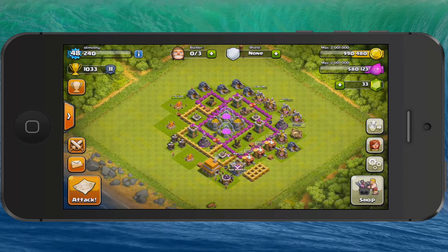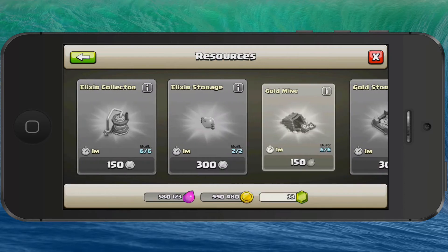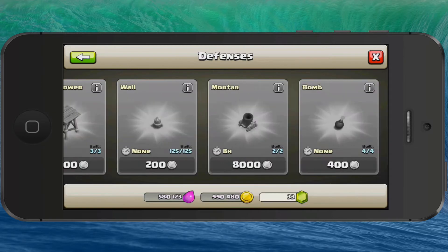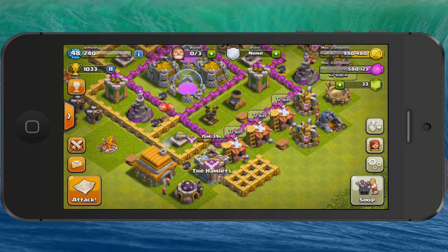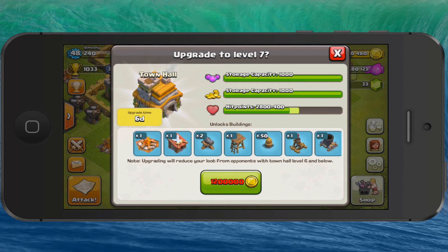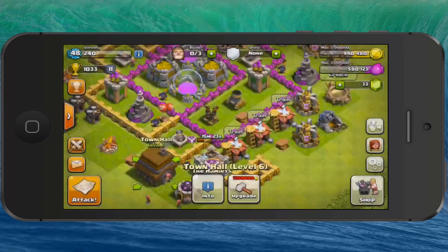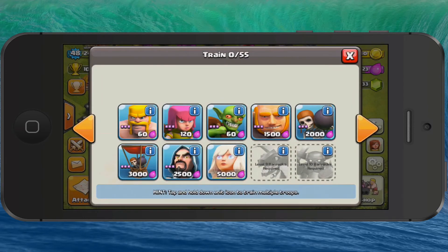Then there's the shop down here. Here you can upgrade your resources, put out more storages and collectors, and things like that. I've already maxed out all of my defenses that I can put out for my level. If I wanted to get more, all I have to do is upgrade my town hall, which costs 1.2 million gold coins. Then I can put out more mortar towers, more archer towers, more walls, and upgrade things further.